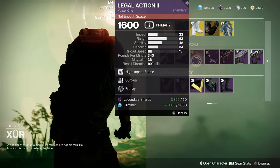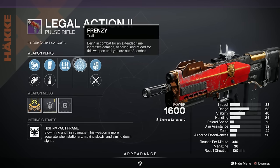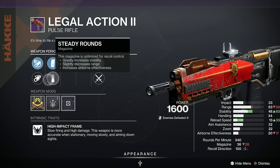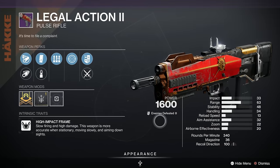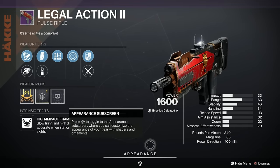Now we've got the Legal Action 2 — we have this quite a bit, but this is a pretty good roll, it's a B on LightGG. We've got Frenzy, Surplus, Extended Mag or Steady Rounds, Corkscrew Rifling, and Arrowhead Break as well, and a Range Masterwork. It's a High Impact Frame Pulse — that might be worth taking out and having a bit of a fiddle with.